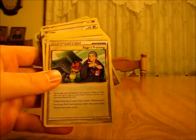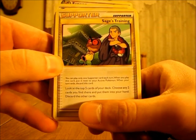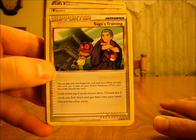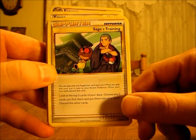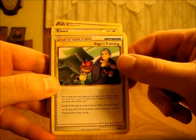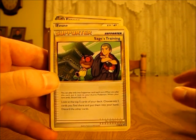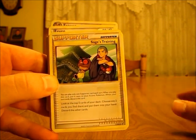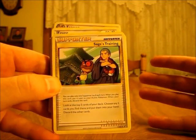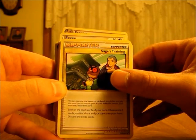There are two Interviewer's Questions, and then there are two Sage's Training Supporter cards. This one says: look at the top five cards of your deck, choose any two cards you find there and put them into your hand, discard the other cards. I would use this card with another Trainer card that lets you look through your discard pile, but since this is only a theme deck you can't really do that as well. But it could be useful — if you're looking for energy or a basic Pokémon, you're more than likely going to find one in your top five.